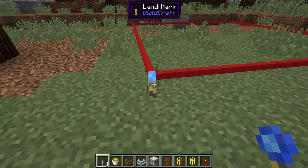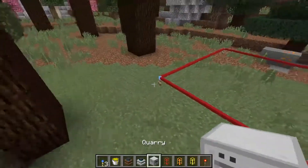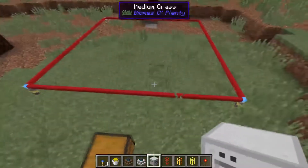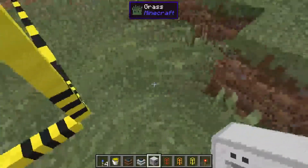You right-click on it and it creates this square for you. You can take the quarry and put it anywhere along the square you want. Put it here. It knocks out the landmarks.